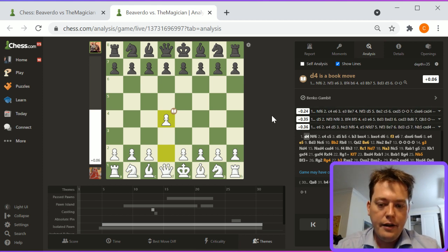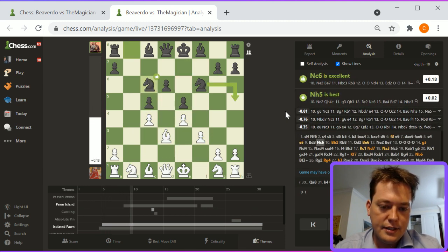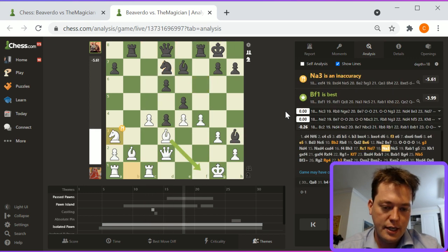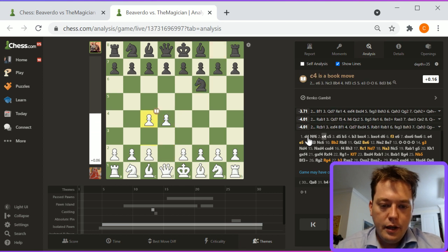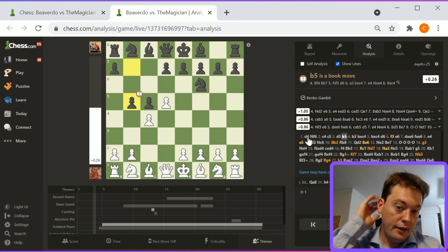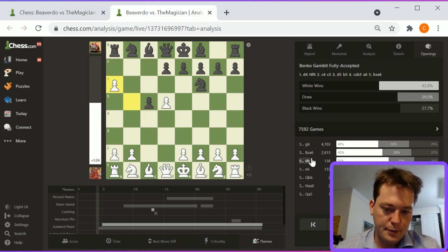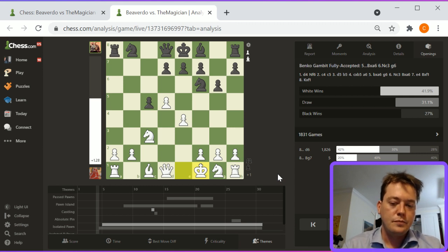This is Reckless Rowan's game — Reckless Rowan is playing white. Pawn c4, f3, pawn c6. White plays against the Benko Gambit. C4, c5, d5, b5 — this is an interesting gambit. D4 players will have to face this periodically. I'll just play through the most common Benko lines: c takes b5, a6, b takes a6, g6, knight c3, b takes, e4, bishop takes, king f1. This is basically the mainline Benko.